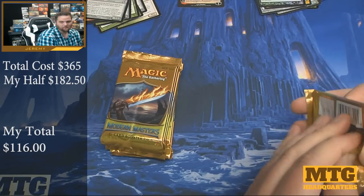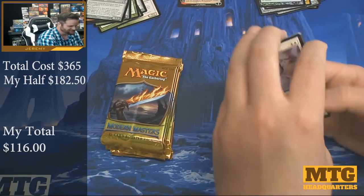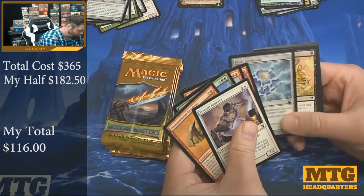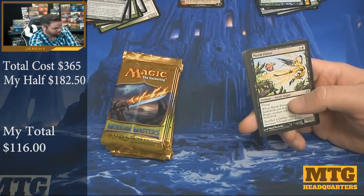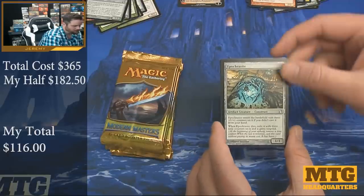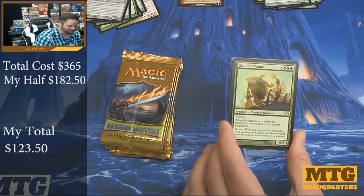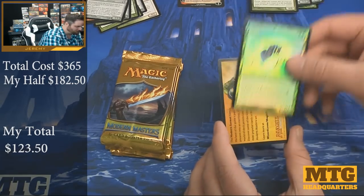Fortunately I'm gambling with his money, so thanks Darium. Hopefully he'll stop by and comment on the video. Pack six: Marsh Flitter, Tire Pitcher, Hot Carasite. Green rares get me every time. Woodfall Primus — bummer. Giant Dustwasp — bummer.